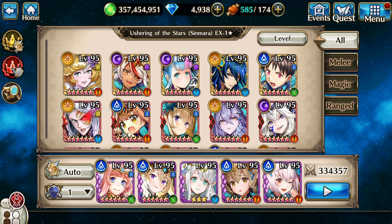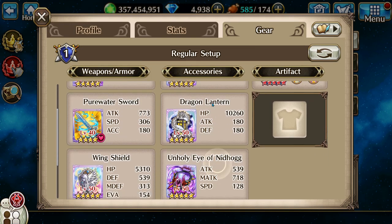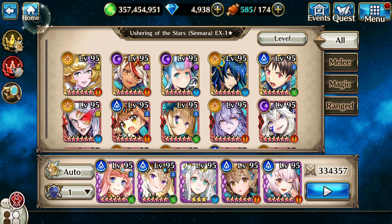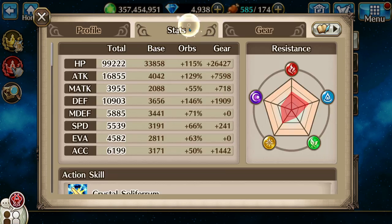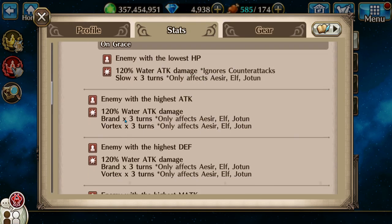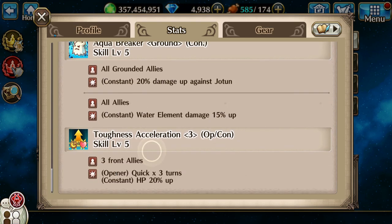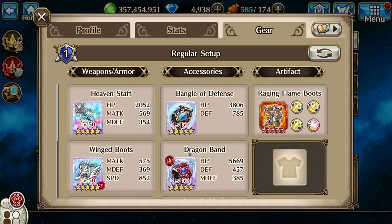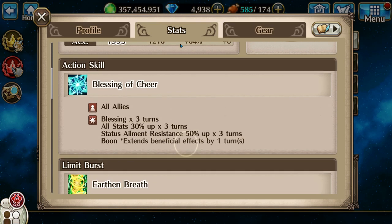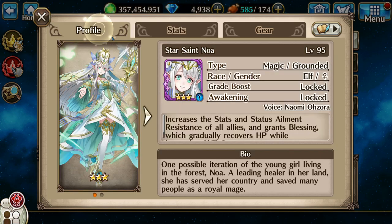Hello everybody, Azumi here. Today let's do some Sinmara EX — this is going to be manual and it's a tough one. First up is rat god, and I just got Isis. Don't underestimate her because she hits a lot. The pet passive is pretty good for this: Star Saint Noah, which is basically just set up tanky because she will die really quickly. Blessing is what you really need here; boon kind of helps too.